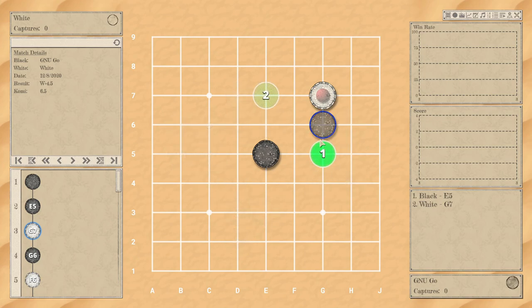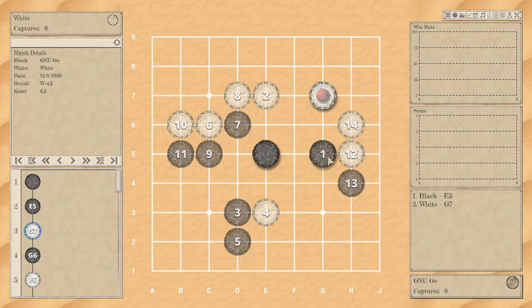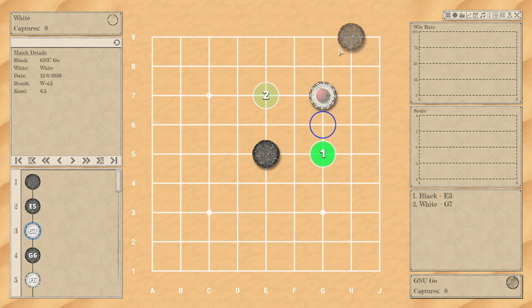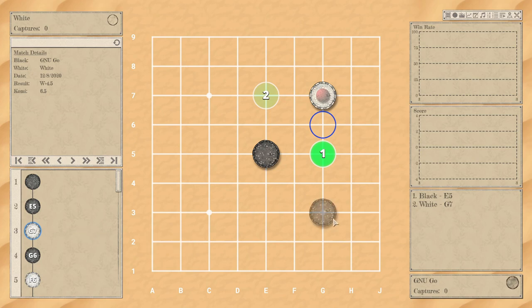Unfortunately I don't like the review system's inability to make variations. I don't enjoy the computer analysis because it spews everything out and I can't play through it slowly. I could put a real board next to me and play it out that way, but that sounds like a lot of work for a computer game that should be able to do it. My suggestion to the programmer is to allow clicking a variation to add it to the tree so you can slowly go through it. I'd also suggest adding the ability to place stones for your own variations.